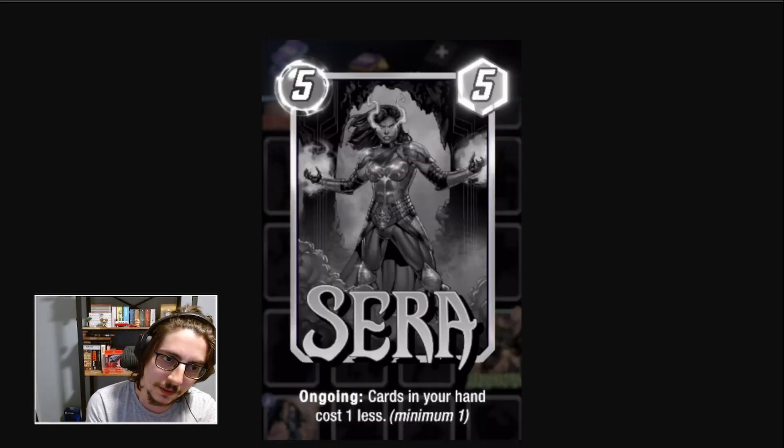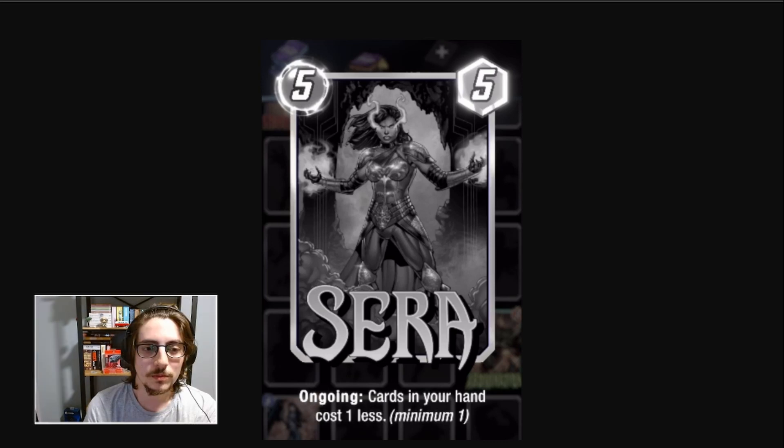Serra. This is a 5-cost 5-power card with the ongoing effect: cards in your hand cost 1 less, minimum 1. So you only play this on turn 5. The idea is you play this on turn 5 with lots of 4-cost and 3-cost cards, and on turn 6 you can play them all because they become 2-cost cards. But for that you need lots of open spaces on the board and to have held back those 3- and 4-cost cards. I'm not seeing it yet, but this might be good with Sunspot, playing those cards on turn 6 while still getting some power on Sunspot. I'm not convinced yet.